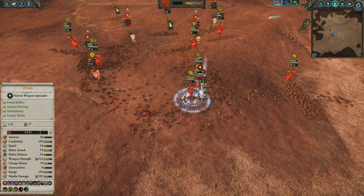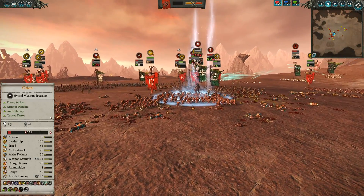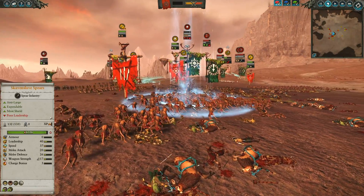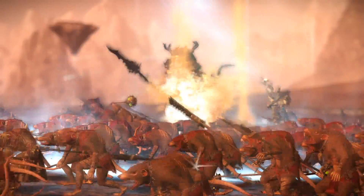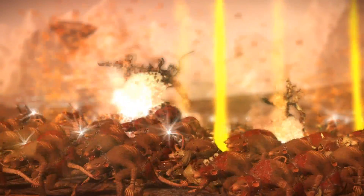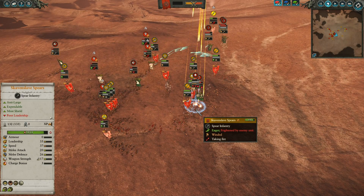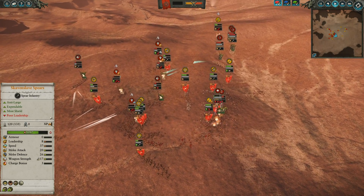Unfortunately, a Bombardment comes in from Orion — good call. There's a massive clump of rats, so there's no reason not to bring in the Bombardment. It is not a cost of Winds of Magic — it's just an ability. The Bombardment comes in and does a fair bit of hurt, especially to these Skaven Slave Spears. But again, I don't quite care about losing slaves — they're expendable, literally.